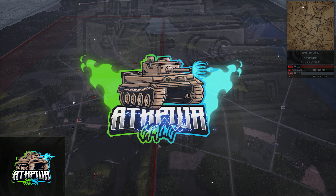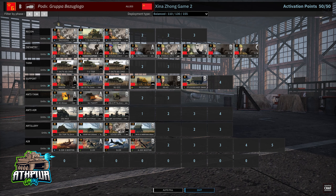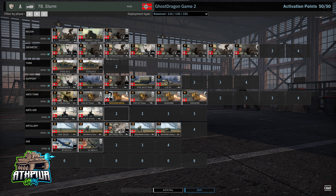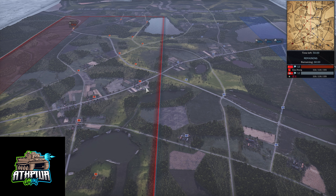Hello everyone, Attack Power here with Game 2 between Xina Dong and Ghost Dragon in the August Monthly Tournament. Let's dive right in here to Tali in Huntala. On the left, in the red, we have Xina Dong playing Group Bazoogly on Balanced Income. And on the right, in the blue, we have Ghost Dragon playing 78th Sturm on Balanced Income. A glorious balanced-on-balanced match, no player with an advantage. Remember, 50-minute timelapse, and this month was random divisions — each player got four random divisions and could pick one.